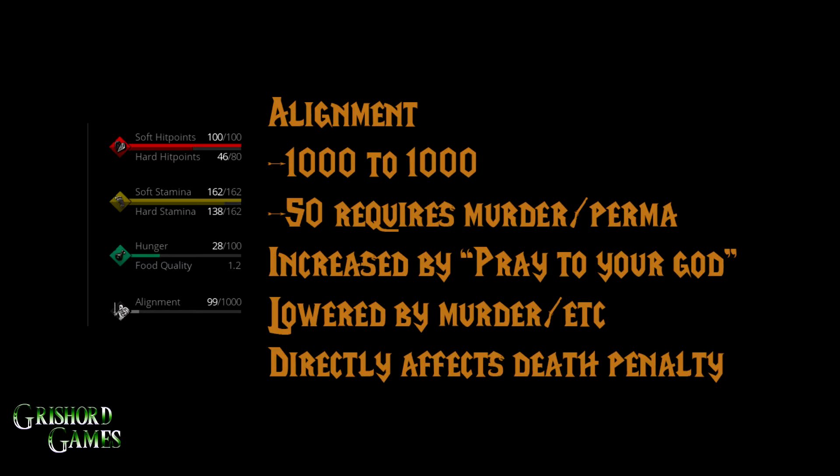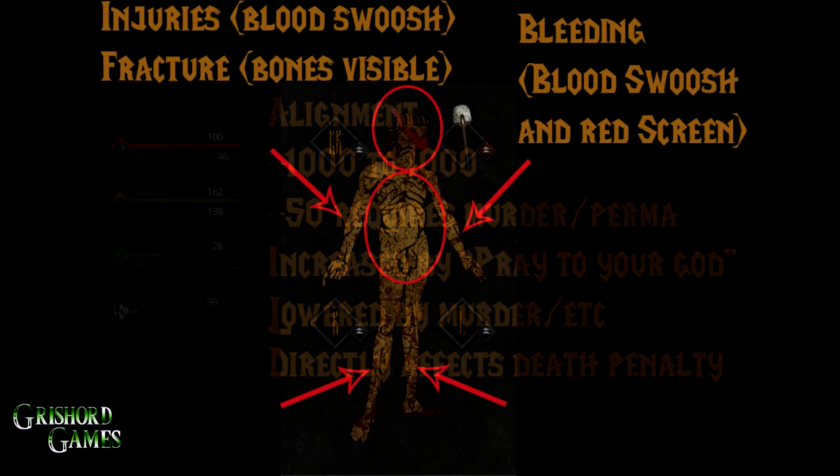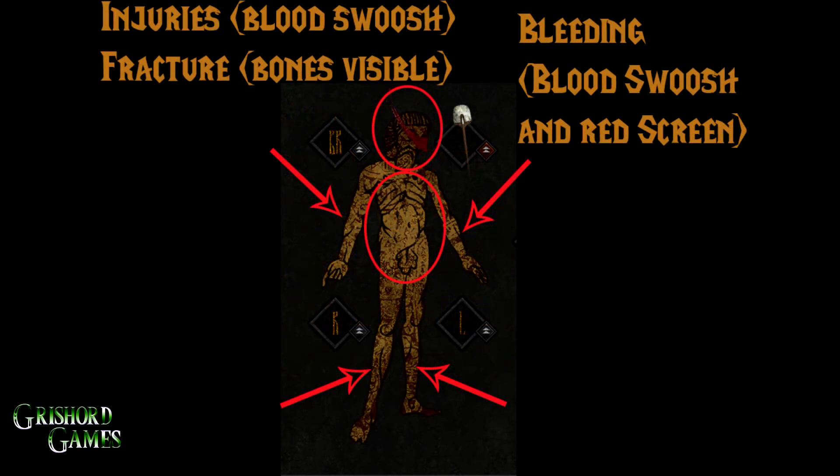Moving on, we have the character Paper Doll in the middle. As you can see, he's got the little blood swoosh. There are six main areas, and they'll either show a blood swoosh or visible bones — visible bones mean a fracture. A fracture reduces strength and lowers your maximum hard HP, which is why this character's hard HP is lower because he was injured, as you can see on his head.